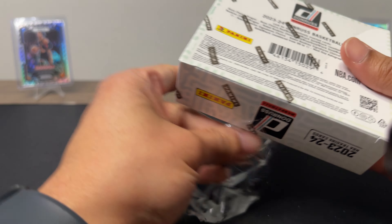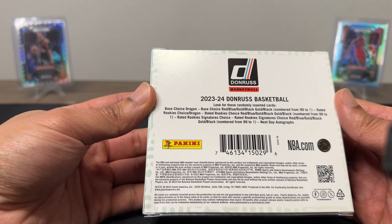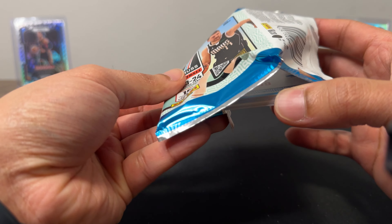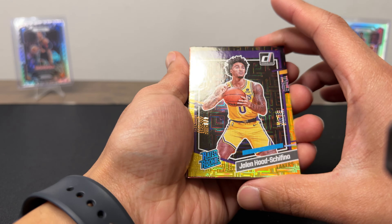This box is tiny, super tiny. There are 10 cards per box and you get two autos maybe. You can get base choice, dragon base choice, red, blue, gold, black gold — numbered 99 to 1. Not a big selection out of here, but let's see. Only one pack — super short video. Let's see if we get something good, let's get into it.